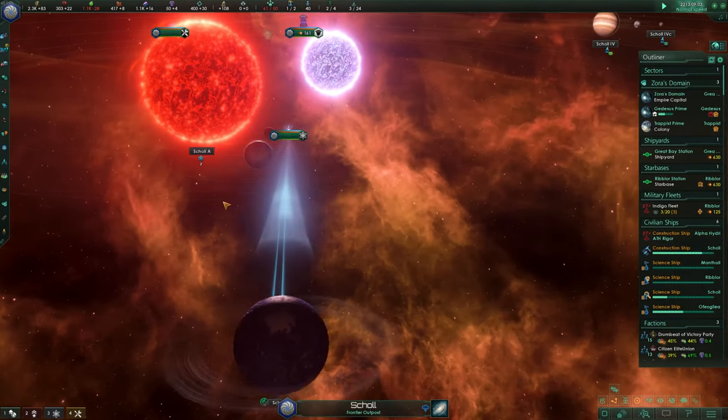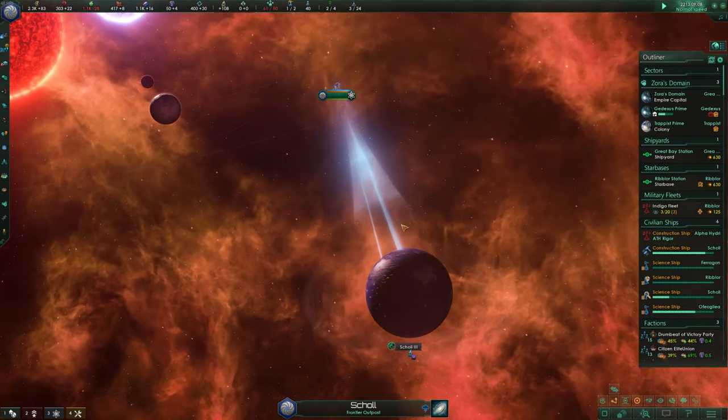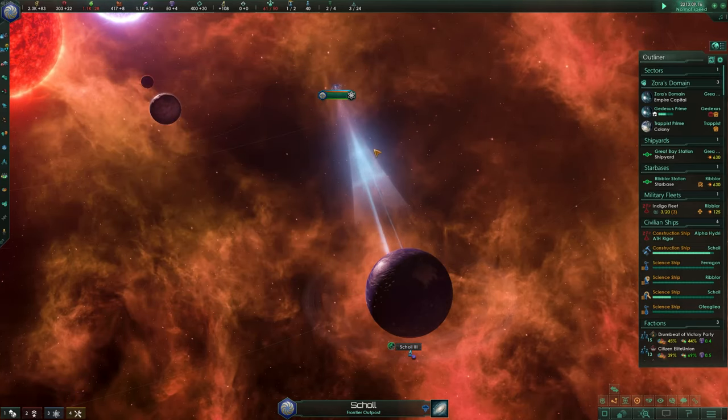Hello and welcome back to Stellaris Aquatics. We are right now in the process of getting Shoal 3 here with our special project. My science ship Prospector is already working on that, finding something hopefully — it's a level 5 one, so it should be an interesting one and then we can finally settle on that.